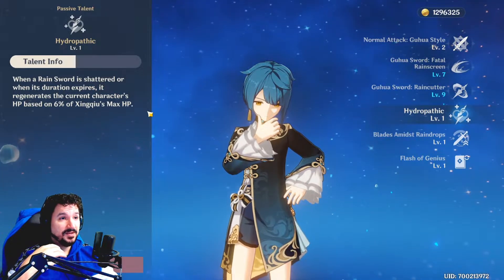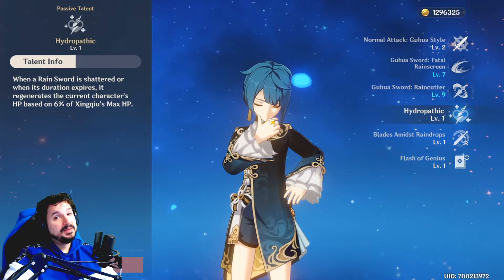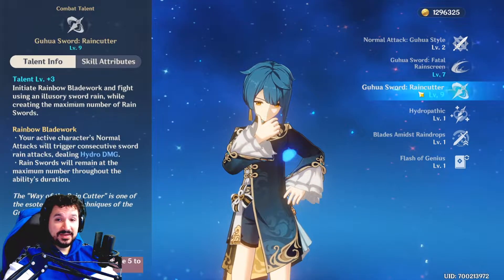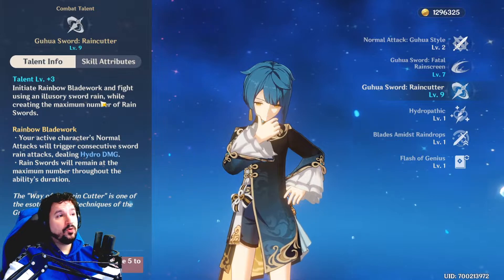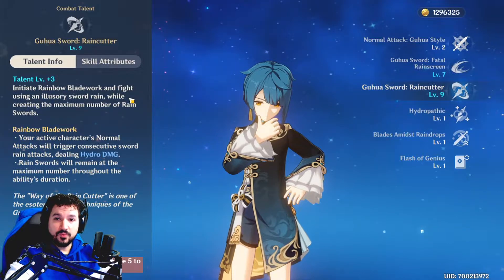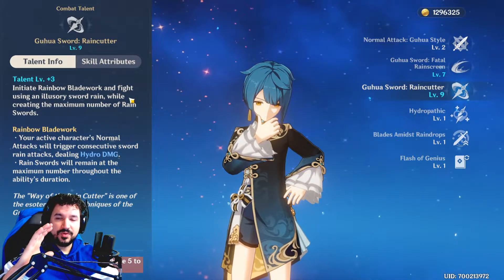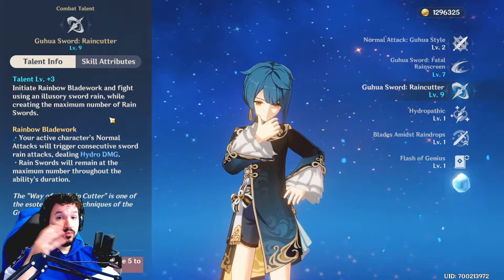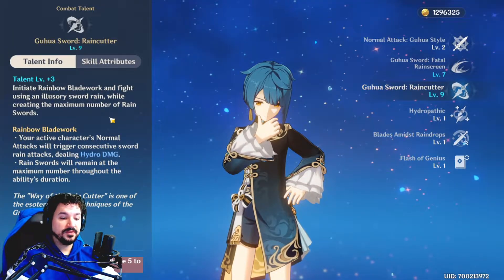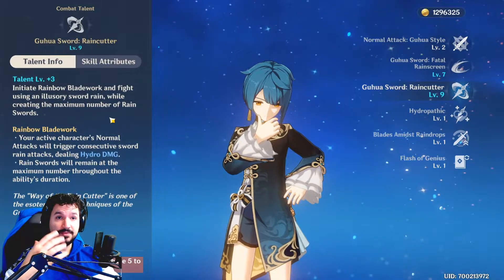So if you build him correctly — if you give him hydro damage, if you give him HP — his E absolutely rocks. Next up, his Q: initiate rainbow blade work and fight using illusory sword rain. You will summon those rain swords again, but they're amplified, and they will remain throughout the entire duration of your burst. That's cool because the swords still have the same function as the E: they twirl around you and apply the wet status.